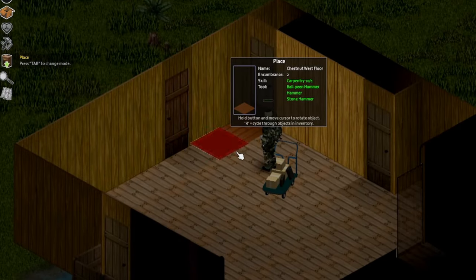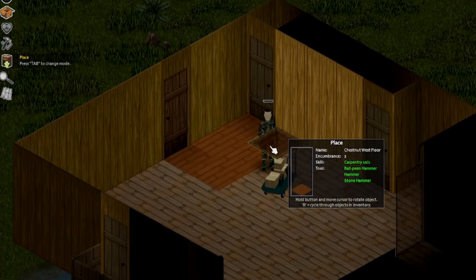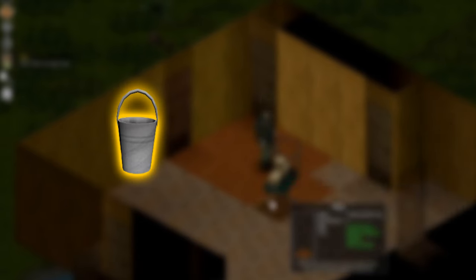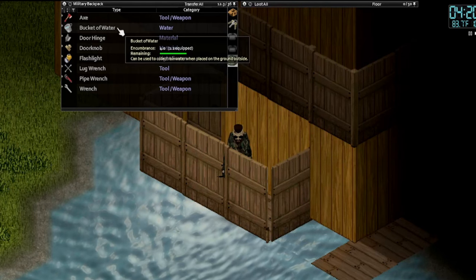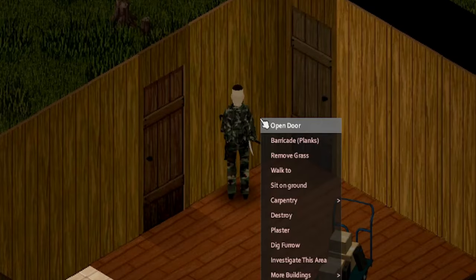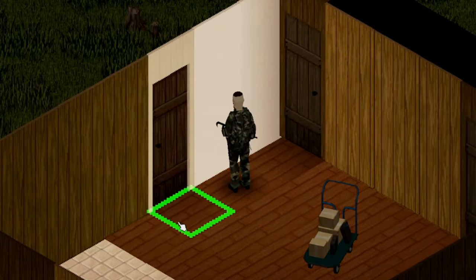Before starting to place all the items in your base, it is important to plaster your walls. To do this, you'll need a bucket of water and a bag of plaster powder in your inventory. Right-click on the bucket of water and select 'Make Plaster' to create a bucket of plaster, then go to the desired wall and select the plaster option. Repeat this process for all the walls in your base.